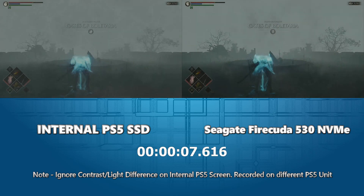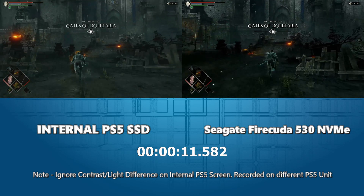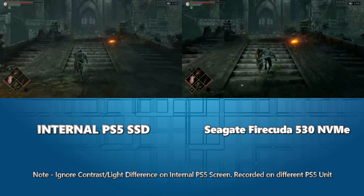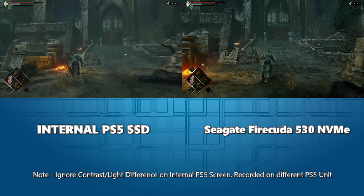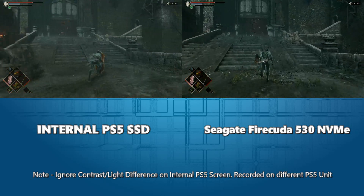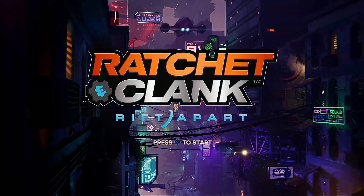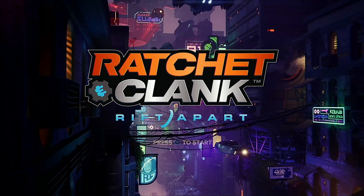I think the Seagate was the tiniest fraction quicker — I'm talking a tenth or hundredth of a second — so I don't think we can give it a clear advantage. That wraps up the Demon Souls test with three tests total. The next game coming up is Ratchet and Clank.